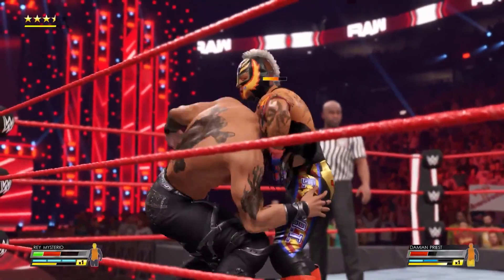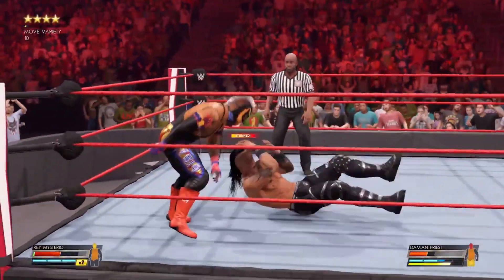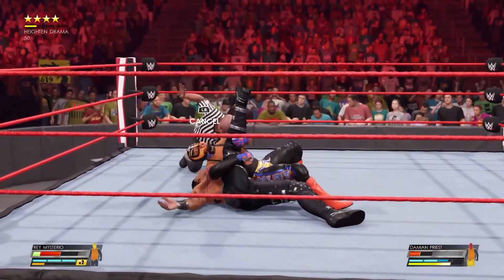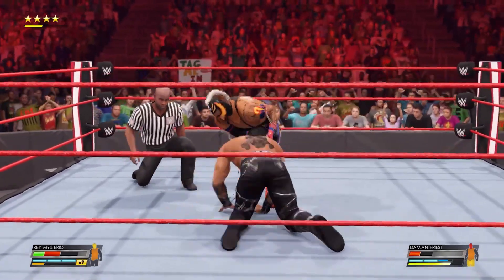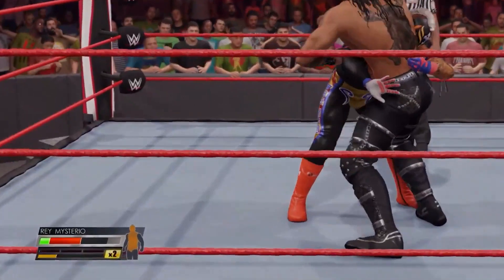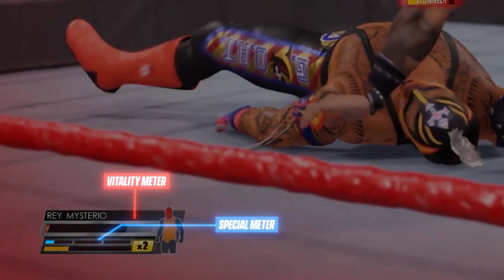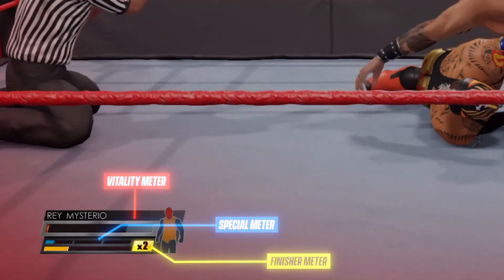So our community has been speculating about the HUD and guessing what these little glowing meters mean. Jonathan, I'm going to let you be the first to break this down and give the community some clarity. Our goal was to create a HUD that strips down all unnecessary aspects and simply gives the user the information they need without distracting from the in-game action. So at the very top you'll have the Vitality Meter — this is basically your health bar. Below that you'll find a Special Meter, which is a resource you want to spend to perform signatures, paybacks, or defensive action. Finally, at the bottom is your Finisher Meter where you can store up to three stocks.